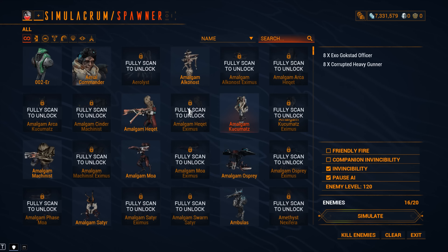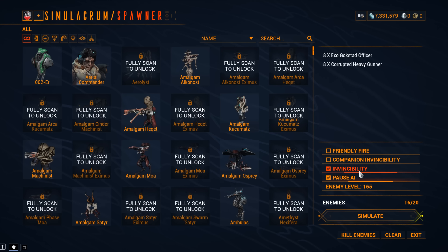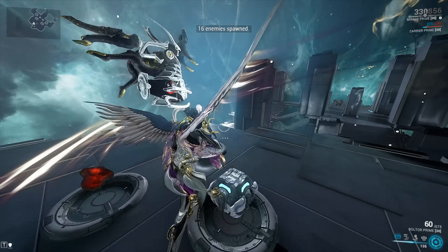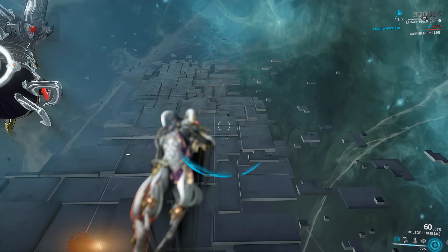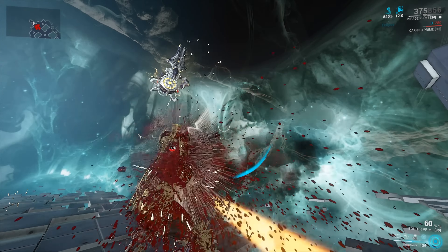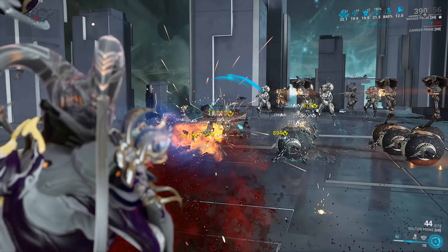I'm spawning in Corrupted Heavy Gunners at level 165. I'd spawn in the thousands if I could, but the developer doesn't allow it. I need to get hit so I can get my Arcane Avenger buff to proc. Eclipse gives 840% damage — one more time for the best animation in Warframe, beautiful. Go for headshots. That was without stacks.